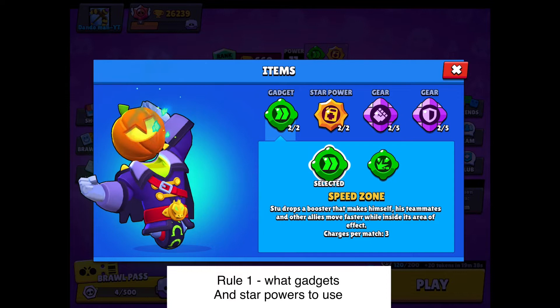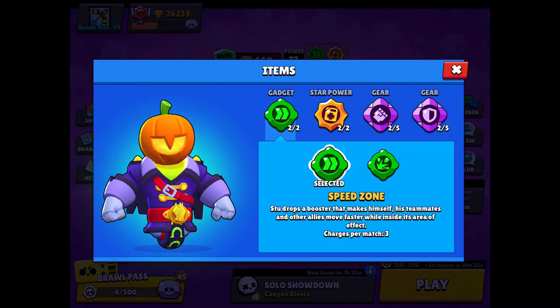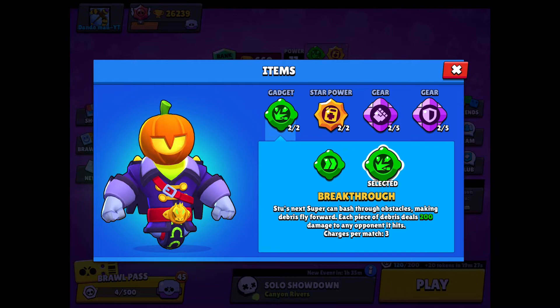Rule number one is what star powers and gadgets to pick. Speed Zone — Stu drops a booster that makes himself, his teammates, and allies faster once you have the air effect. This is good when there's not much walls, but there is one little wall that's very good at blocking the gadget, and basically it works best when there are no throwers against you. Breakthrough is the preferred gadget of the two — it can break open the middle walls in Brawl Ball so you can have a clean shot at goal from a further distance, without having to hook around the center of the goal. This is good for getting damage advantages on other brawlers.